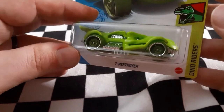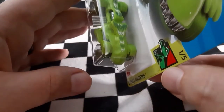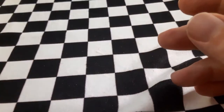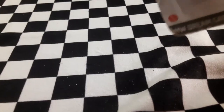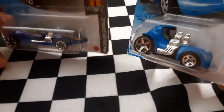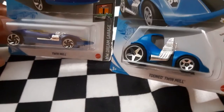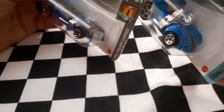Next up it's time for the dinosaurs — it is T-Rex Droyer, part of the Dino Rider series. This is the all-green version, which is pretty cool. I definitely like the green look. That is T-Rex Droyer. And for the last two cars, I've paired these up together on purpose — we have a blue Twin Mill and to go with it the Tuned Twin Mill, so you can see the difference between the tuned and untuned versions.